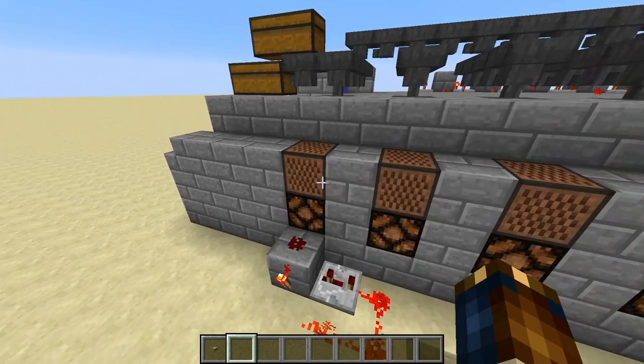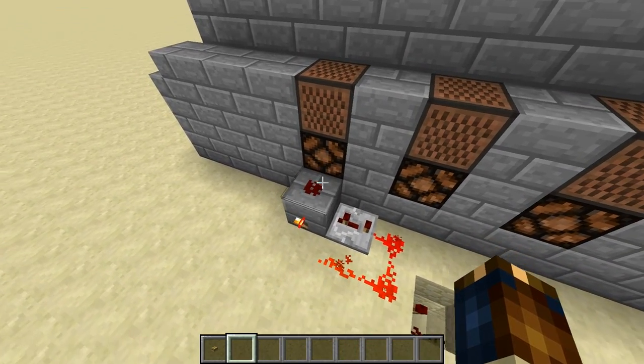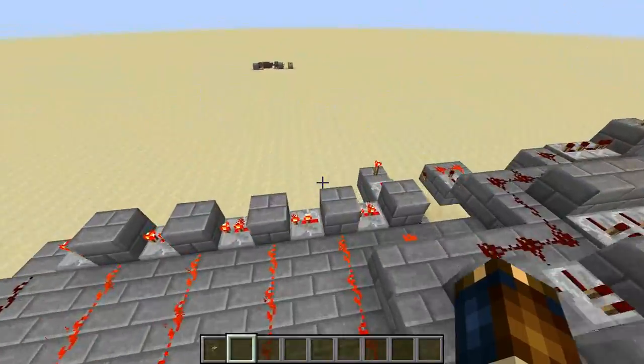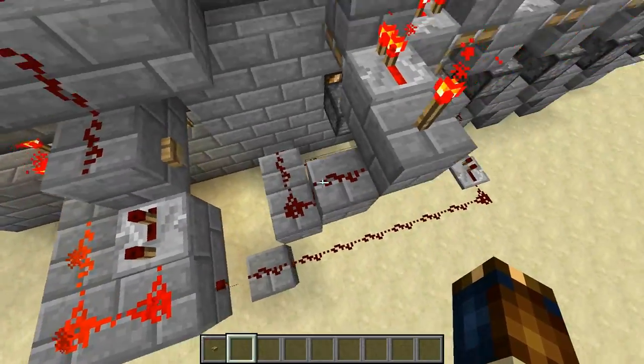A hopper chain over here is going to put the items in and power this redstone lamp. That redstone lamp is going to set off this monostable circuit, which is going to make a short pulse — come down here and under the whole thing, and come up here and trigger the whole reset.